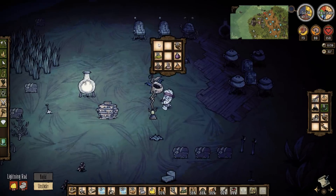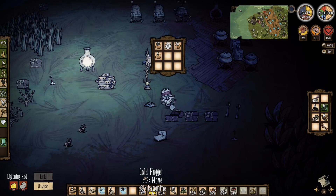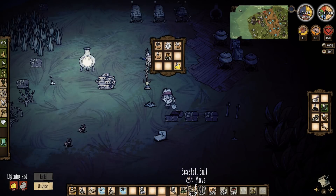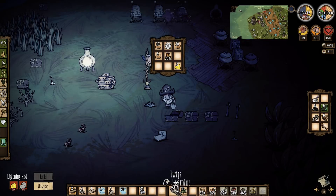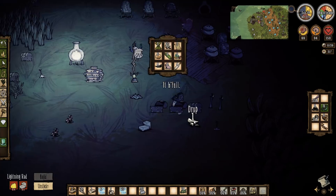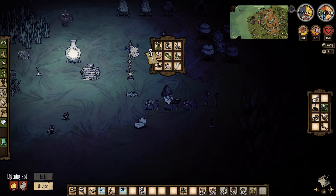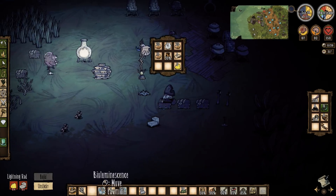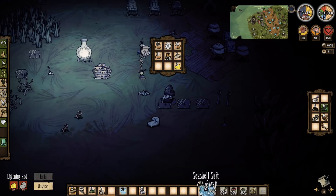I'll put my thilocyte suit away, keep my seashell suit, but I've got two hats - if I'm not wearing my miner's hat I should be wearing my lucky hat. That creates a bit of space. I've got more than one stack of bone shards. Shells can go in there, the cloth goes away, and I can use bioluminescence to charge that up.